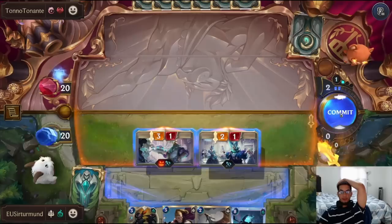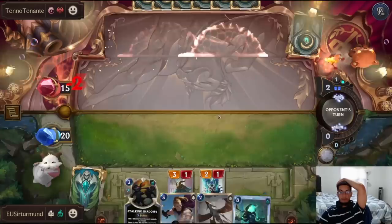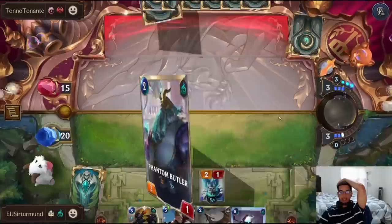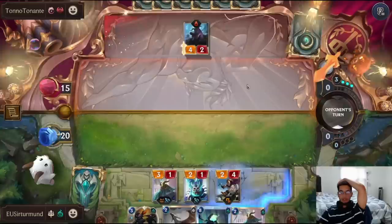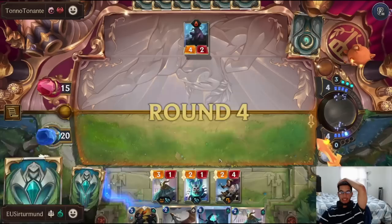I like the Butler over the Broadwind. We can push 5 here, which is pretty good for us. The stuns are going to be a problem, but we're also attacking on A, so this is actually a good curve. Oh, this is a crazy hand — we can do Protegate, Broadwind, Butler. It is what it is. We have a pretty crazy curve right here.